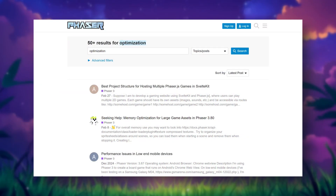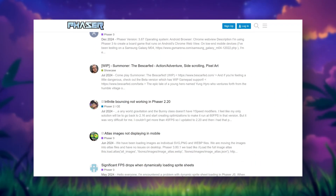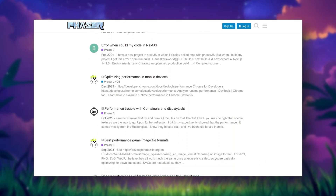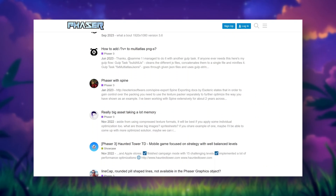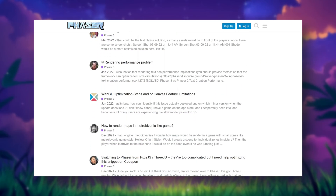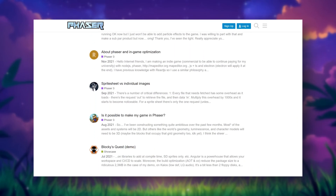If you hang around the Phaser forums, there's been a ton of great conversations lately, especially around optimization tricks like using web workers to offload heavy logic, custom shaders for effects, and how to use ECS patterns with Phaser. If you're more of a tinker-and-try dev, dive in and experiment with some of these ideas. Check them out.